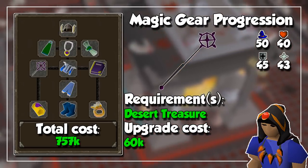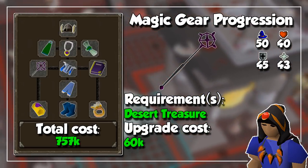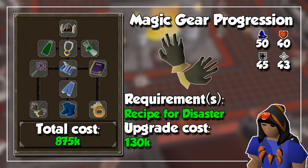I then recommend doing the Desert Treasure quest, not only to unlock the Ancient Magic Spellbook but also to obtain the Ancient Staff. After Desert Treasure you should do a few more quests and aim for Recipe for Disaster, which will give you the Barrows Gloves — a great item to have at this point.